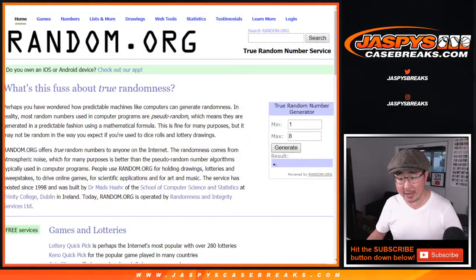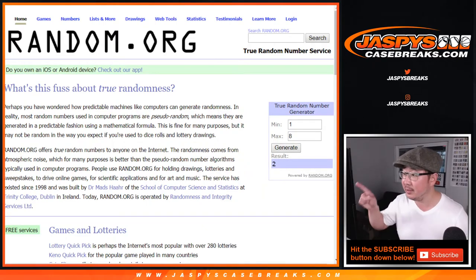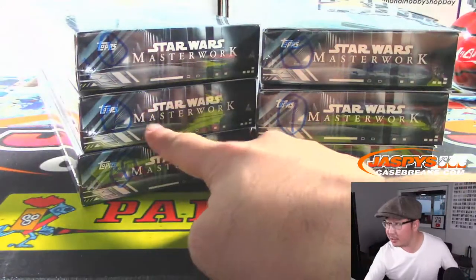Let's generate a number between 1 and 8. Let's do number 2 — we have not done 2 yet. So generated 2, and 2 is right over here.